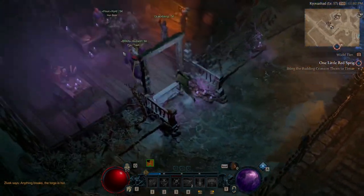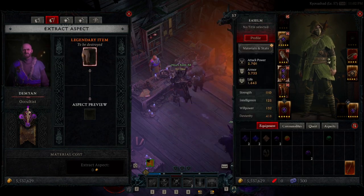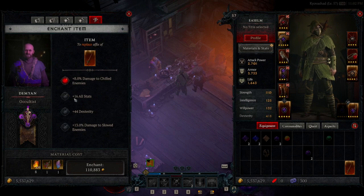The higher quality item is going to be worth more gold. Salvaging is important alongside getting gold to actually upgrade your stuff — especially when you get into enchanting, imprinting, and extraction, which are all very costly. Right now I'm going to show you how much it costs to upgrade this sword: it cost 110,000 gold and some materials.